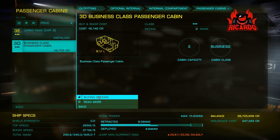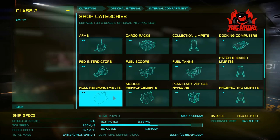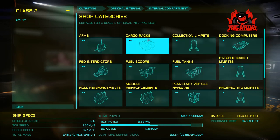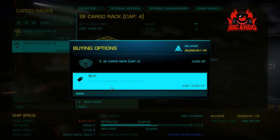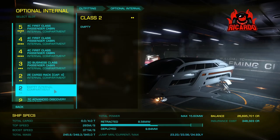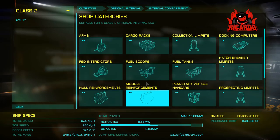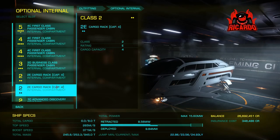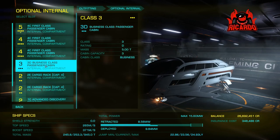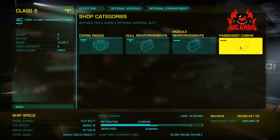Full disclosure: during the making of this video I've kitted out my ship with business class and luxury cabins and stored the others away. I've got decent storage but I can't afford any of the bigger ships, so the Dolphin is my passenger ship of choice on this account. I'm starting out like a lot of new players would be. On my other account that's been going for four years, it'd be a completely different story — I'd be making a lot more money a lot more quickly.